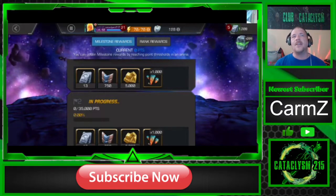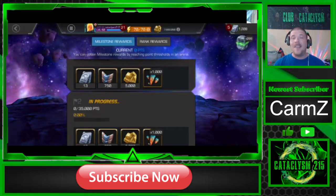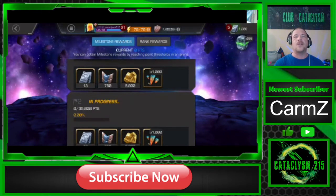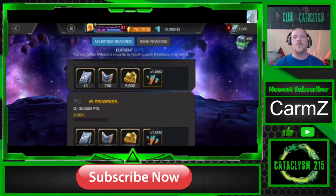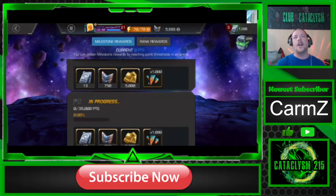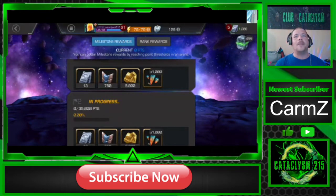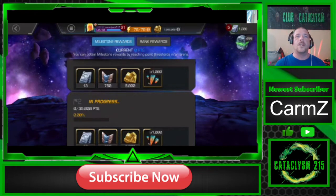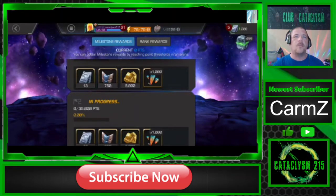Tip number seven is to get involved in the community. Try to join some Line app groups or some Discord groups — this community is really amazing and there's a lot of people out there that will try to help you as much as possible. If you don't want to download another app, you can hop into some live streams. There are a lot of Marvel Contest of Champions live streamers out there who'd be more than willing to help you, and we've all been in the same position that you are in right now.